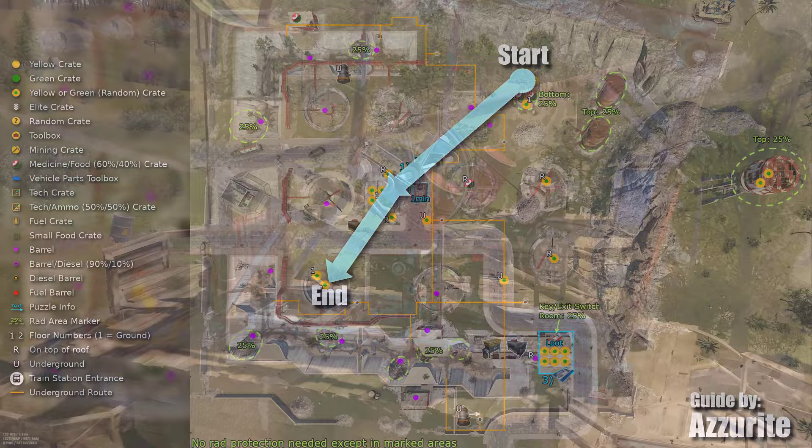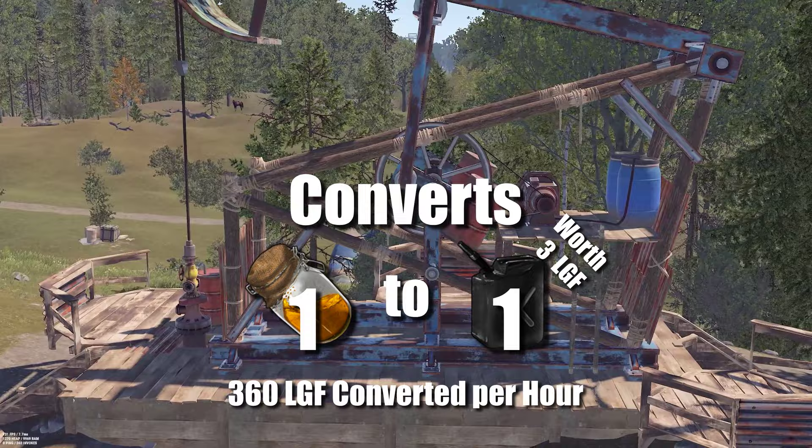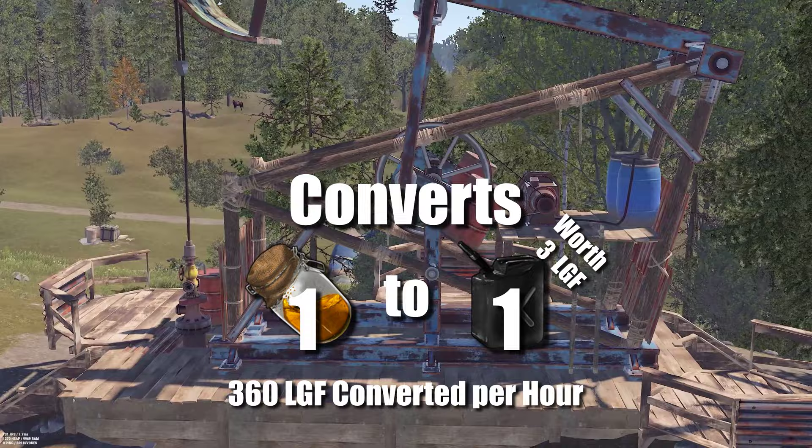Water Treatment also has a pump jack that allows you to convert low-grade fuel into crude, but it's not commonly used and ultimately not the best way to get crude. Let me know in the comments any other ways you like to play Water Treatment. I hope this has been helpful and thank you for watching.